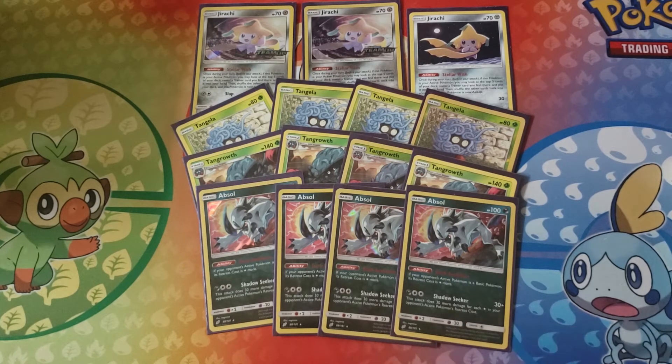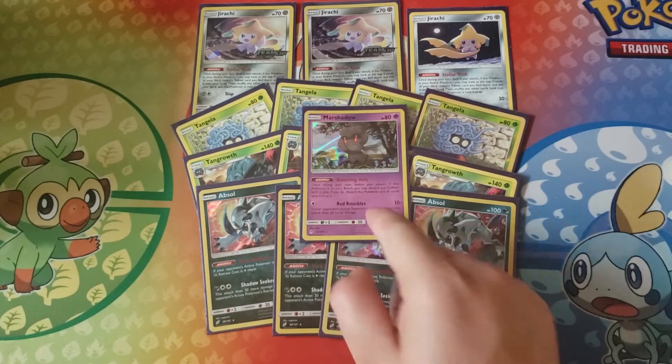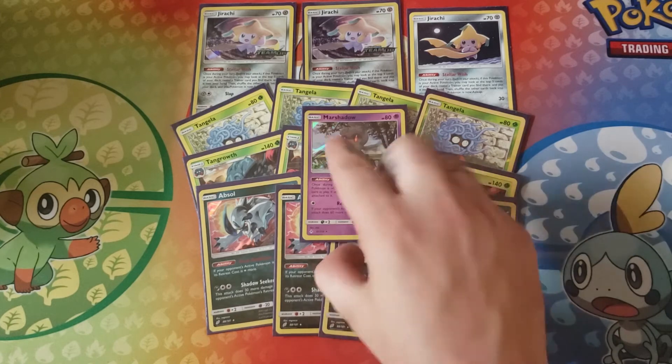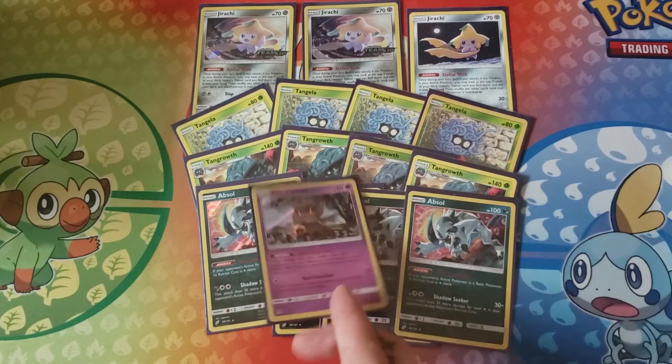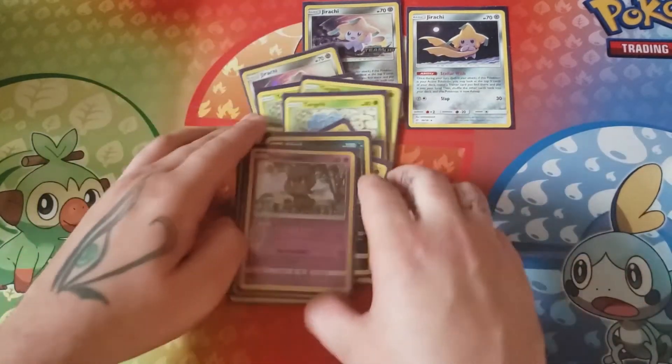Believe it or not, Tangrowth with four Absol on your bench can one-shot an ADP — it does 280. And the final card of the Pokemon is the Resetting Hole Marshadow. Because if your opponent is playing a Chaotic Swell, for example, you need to get your Galar Mines down. So you use the Resetting Hole, put it to the discard, and you can lay your Galar Mines — and it's good to go.